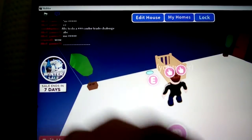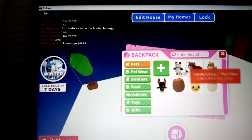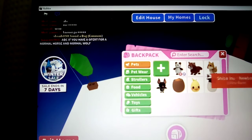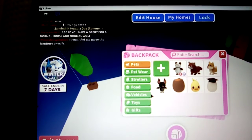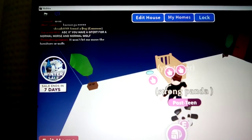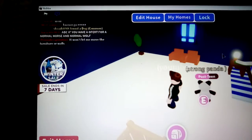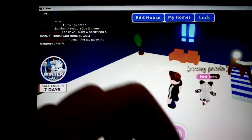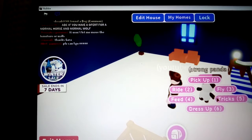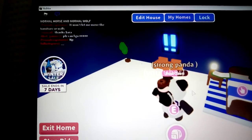Now I'm going to show you my pets. I've got a panda, a red panda, a dog, and a bat. Let's get my panda out first. Here's my panda — it's post team. The cool thing you can do is press that and you can pick up, fly, tricks, dress up, feed, and ride.